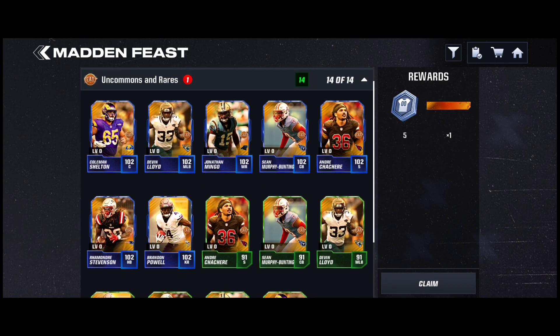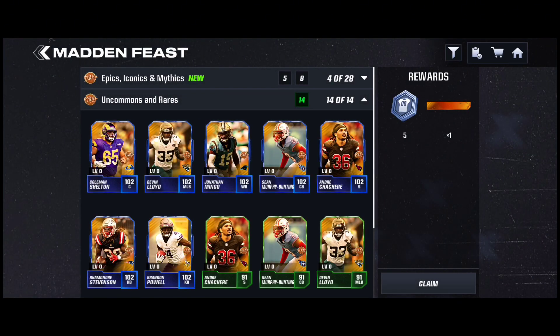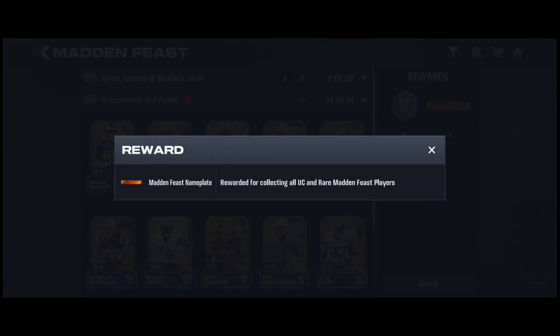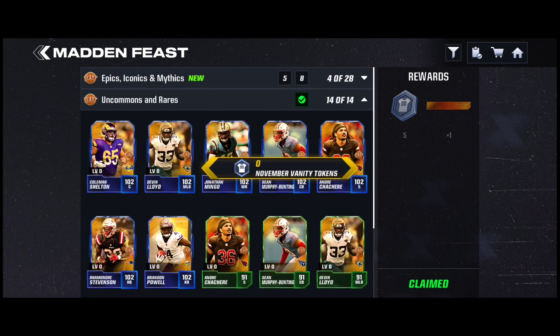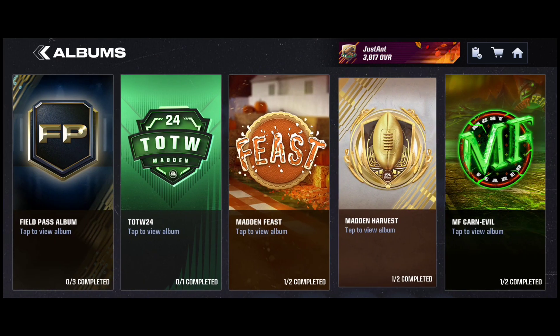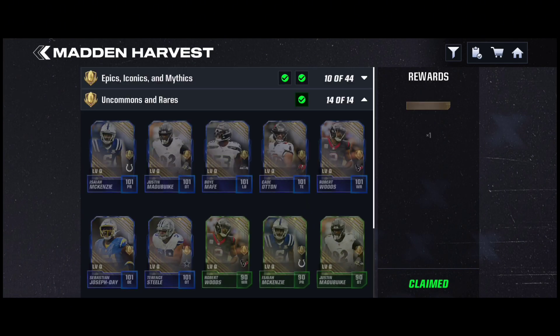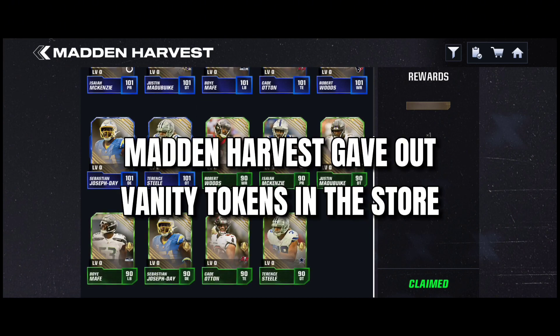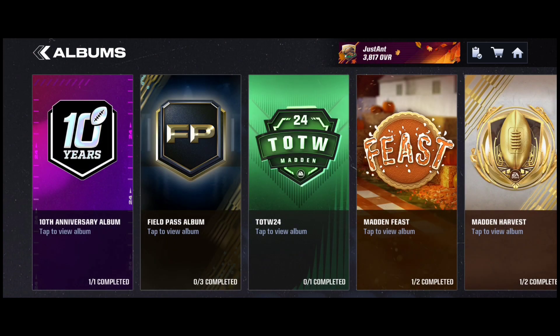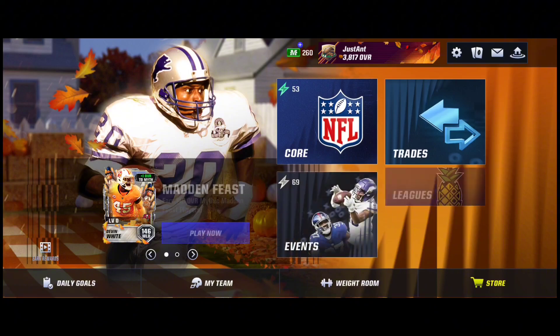When you get that, you'll be able to claim the 5 November Vanity Tokens and this little Madden Feast nameplate, which is pretty cool. Click claim, then you can go ahead and get the cosmetics in the trades. Also, for Madden Harvest — they didn't have this, they just had the nameplate — so they're actually giving us the November Vanity Tokens throughout the new promo, which is actually nice of them.